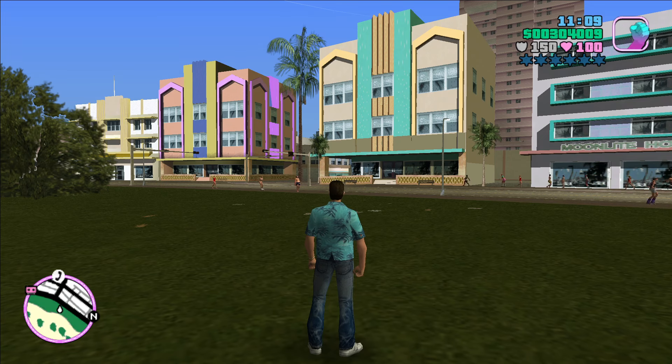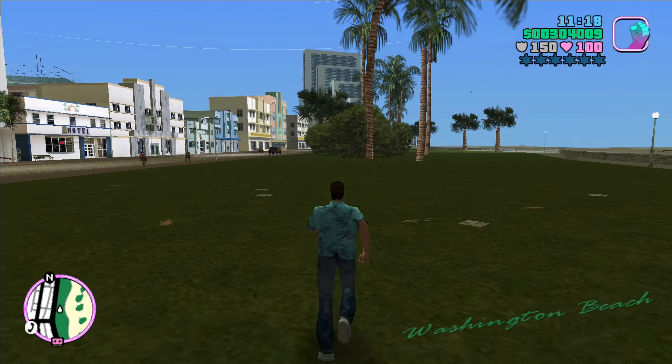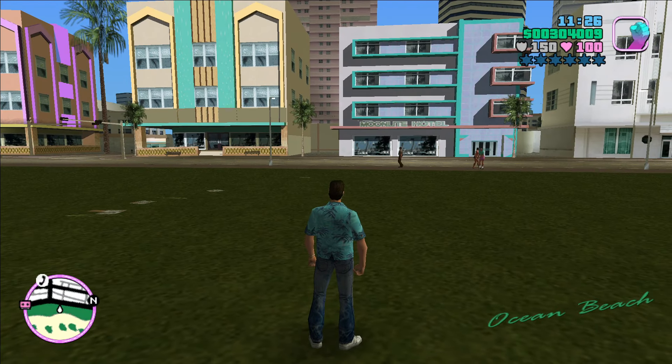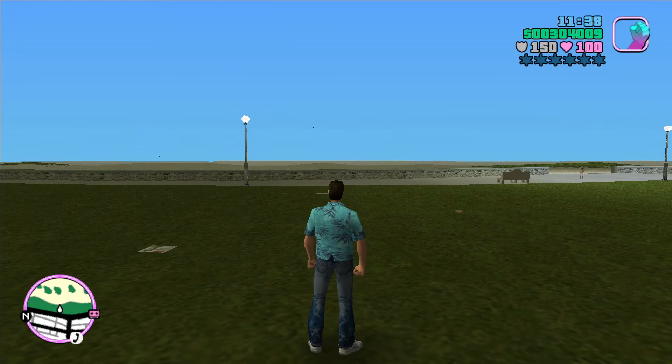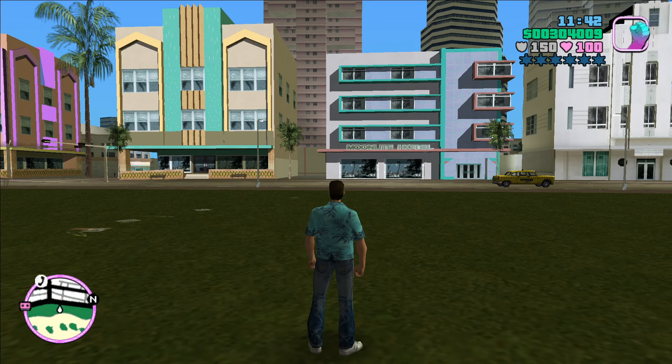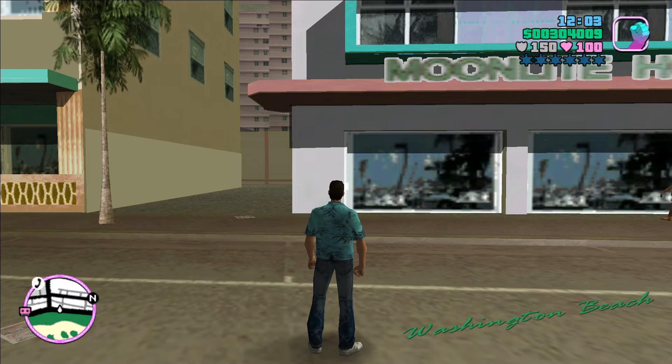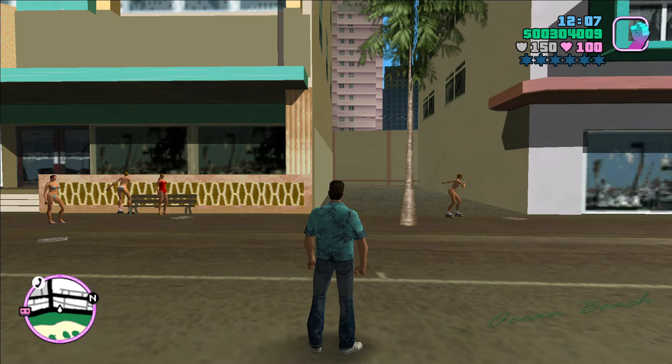Let's see the border here, because we're near the northern point of Ocean Beach. If I walk just a tiny bit north, the HUD shows Washington Beach. Walking back south, we land back in Ocean Beach. The border between Ocean Beach to the south and Washington Beach to the north is basically an east-west line, but it isn't a perfectly clean line. We'll cross into Washington Beach just trying to walk west. Moving a little south brings us back to familiar Ocean Beach.